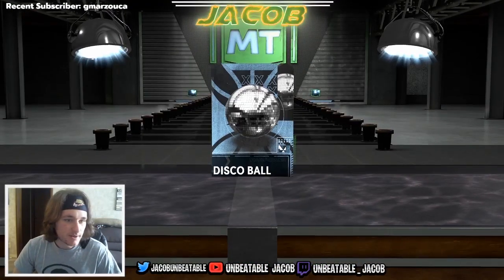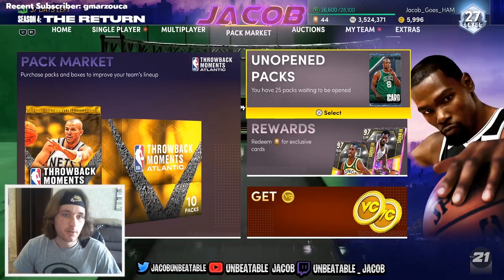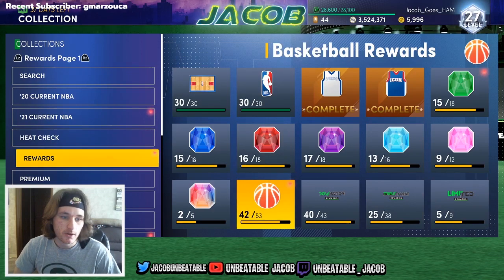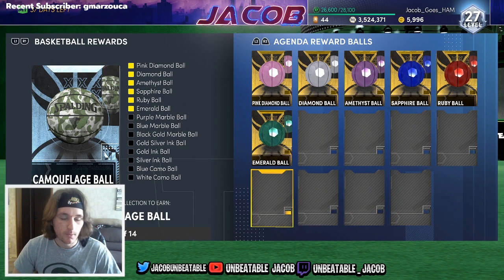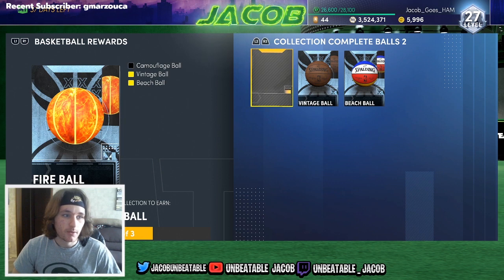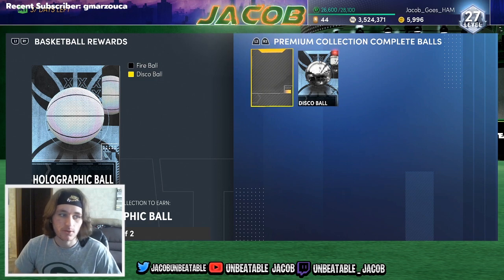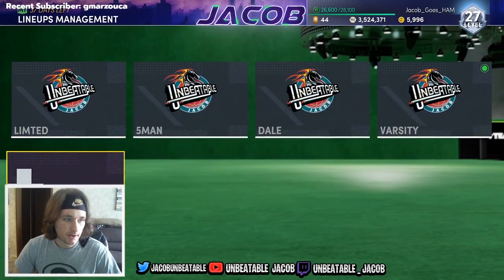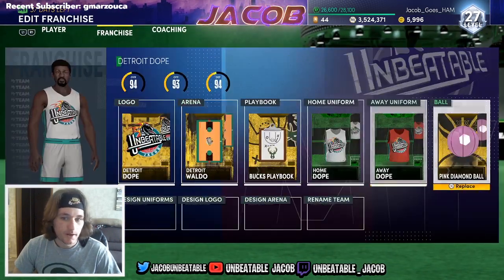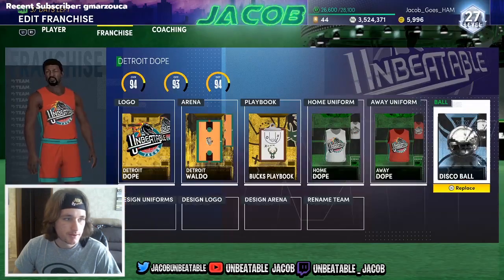Let's go ahead and open up this disco ball and see what it's looking like. The card art is pretty nice, I cannot lie. You're going to need this disco ball as well if you plan on going for either of these basketballs. The only reason we can't get these two is because these basketballs are not available yet, but once they are, you can lock in for the camouflage ball. Once you get the camouflage ball, that will give you the fireball, and then once you get the fireball, that will eventually give you the holographic ball. Let's go ahead and equip this basketball and replace the pink diamond here with the disco ball.